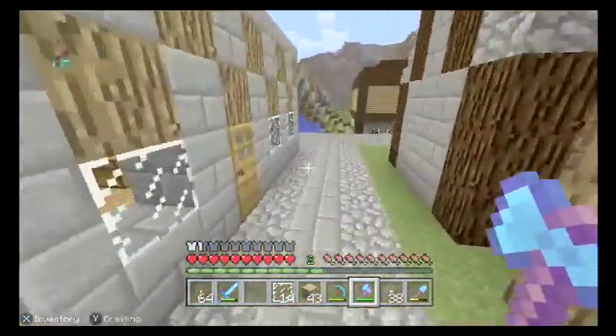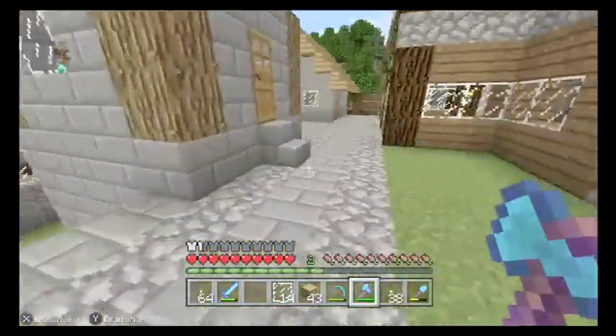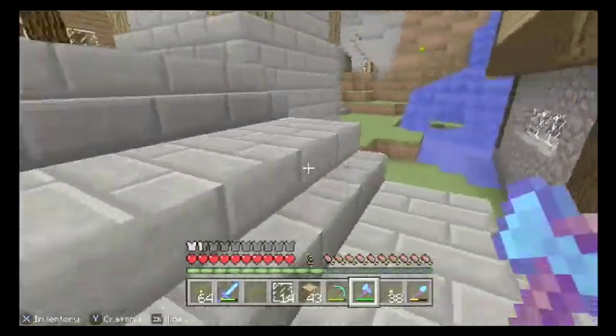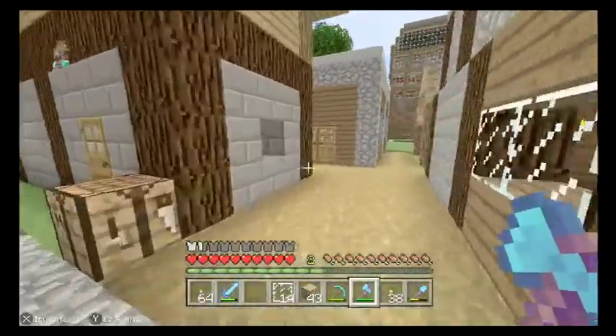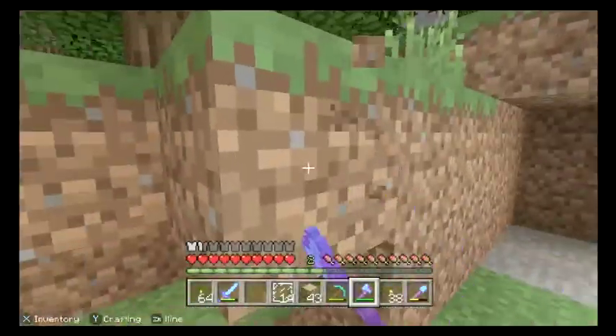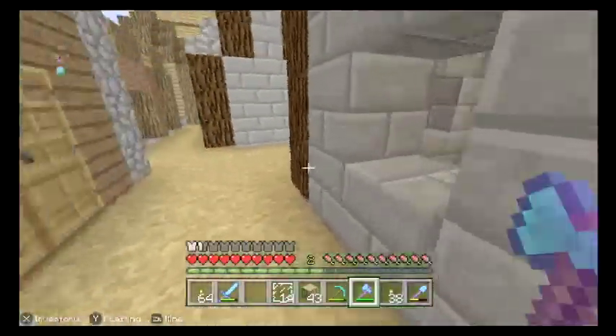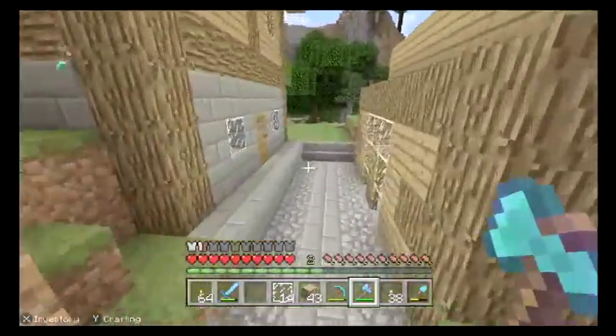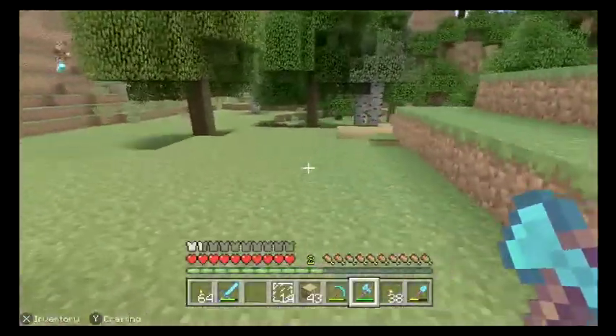I'm thinking about building it here. Actually no, let's go back up and find a better spot. How about over here? Nah, doesn't look very good. Let's go back up and find somewhere else. How about on the side here? Nah. Not here, not good. Here — oh, it looks beautiful here.